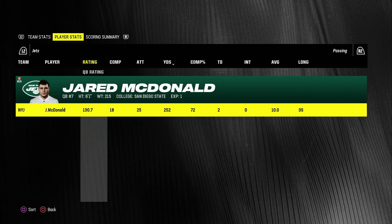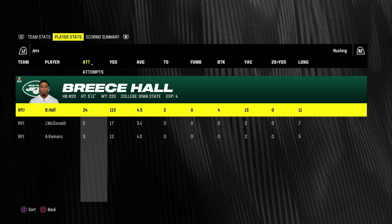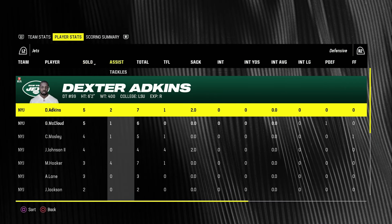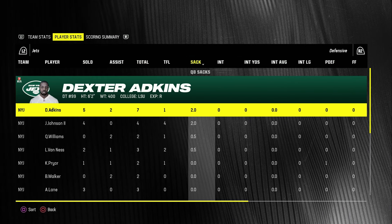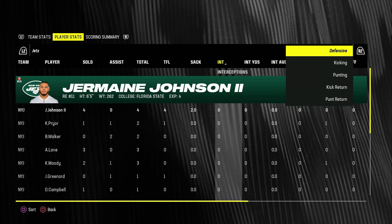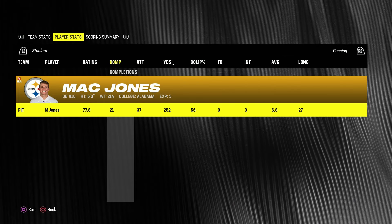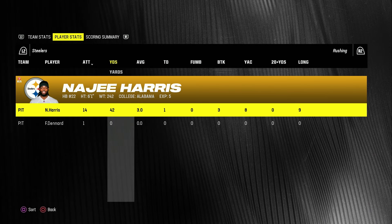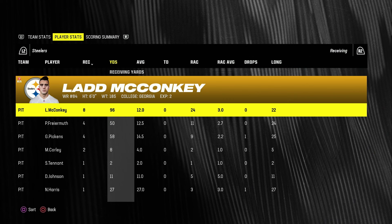Jared McDonald had a really solid day — 18 for 25, 252 yards, and two touchdowns. Brees Hall ran for 110 yards and two scores. Receiving, Jalen Waddell and Brendan Rice each got a touchdown, and Garrett Wilson had a solid day as well. On defense, Dexter Atkins and Malik Hooker led the team in tackles. In sacks, Dexter Atkins got two, Jermaine Johnson got two, and Quinnen Williams and Lucas Van Ness shared one. Mac Jones finished 21 for 37 for 252 yards with a horrendous start. Najee Harris only ran for 42 yards and a touchdown, and Ladd McConkie at 8 for 96 was really their only receiver to show up consistently.